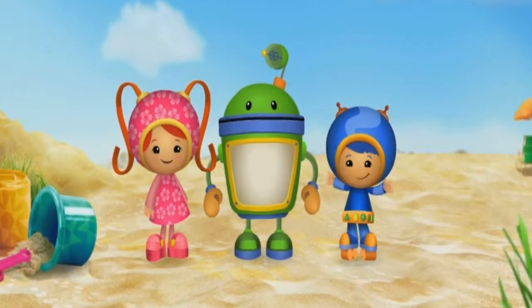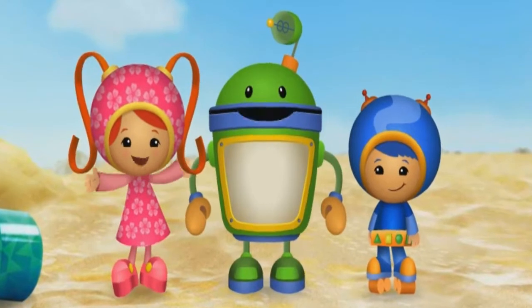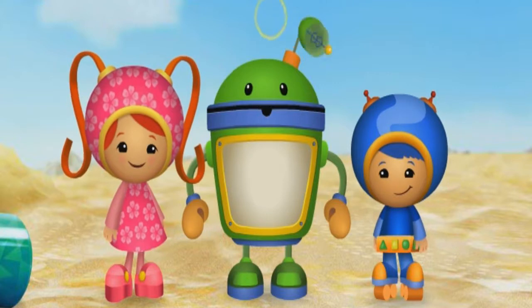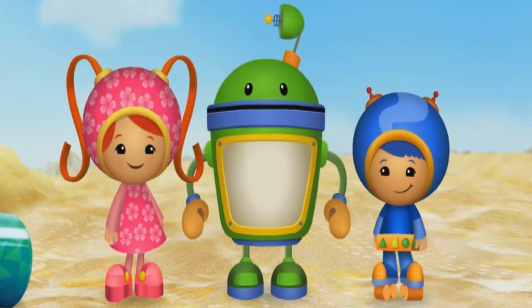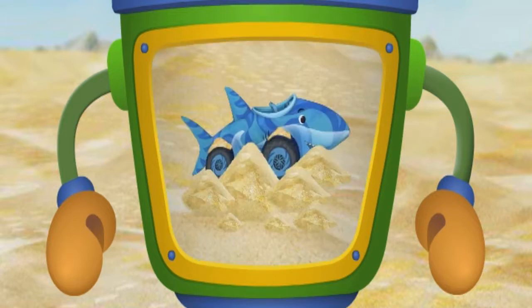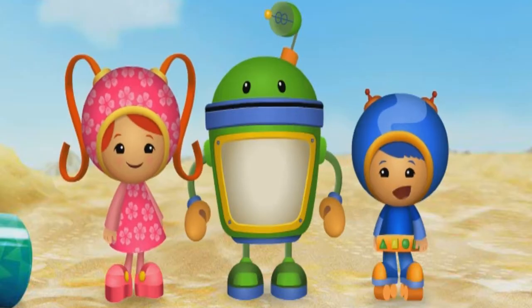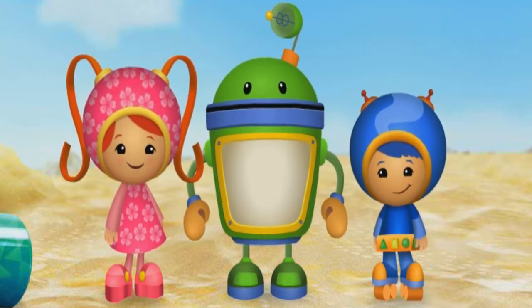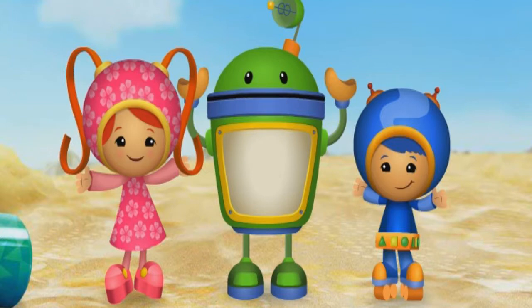What an awesome day at the beach! Uh-oh, that's the Umi alarm. Let's see who's calling on my belly belly. It's our friend Jose's Shark Car — he's stuck on the beach. Jose is about to get on the ferry boat with his mom and dad. Let's help Shark Car get to the ferry before it leaves. Team Umizoomi, it's time for action!